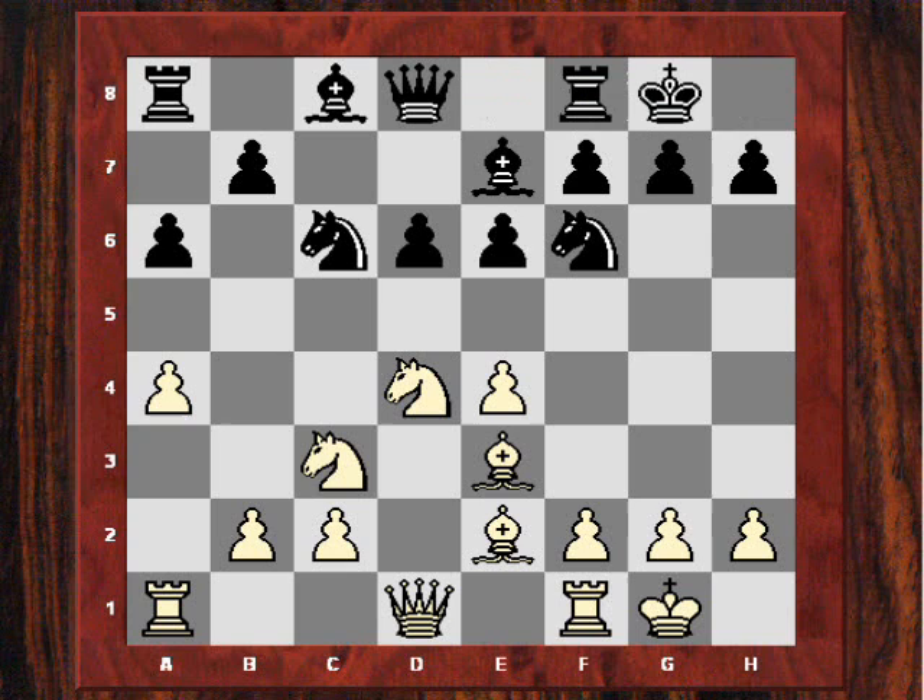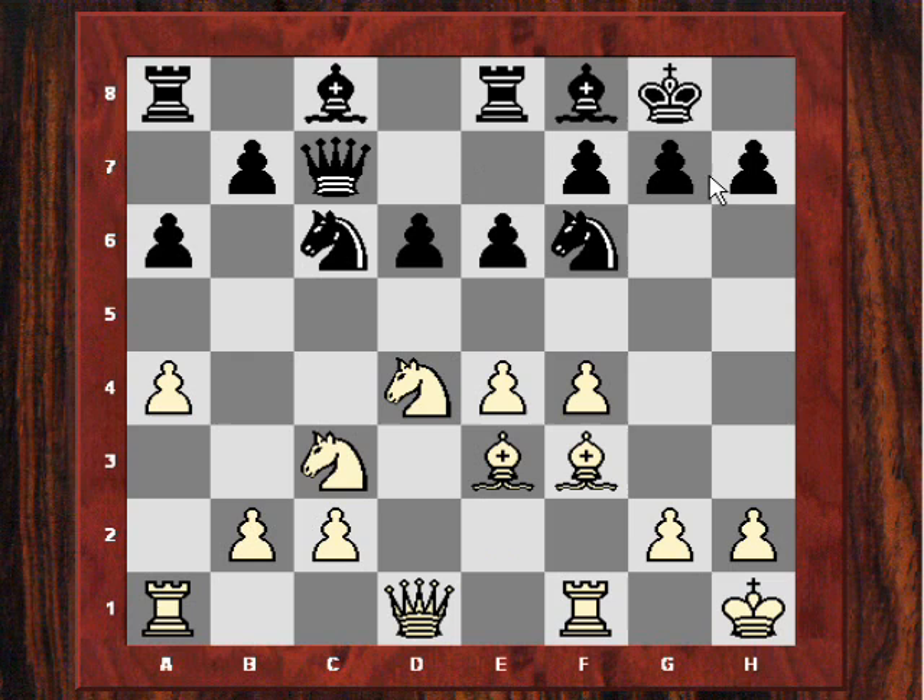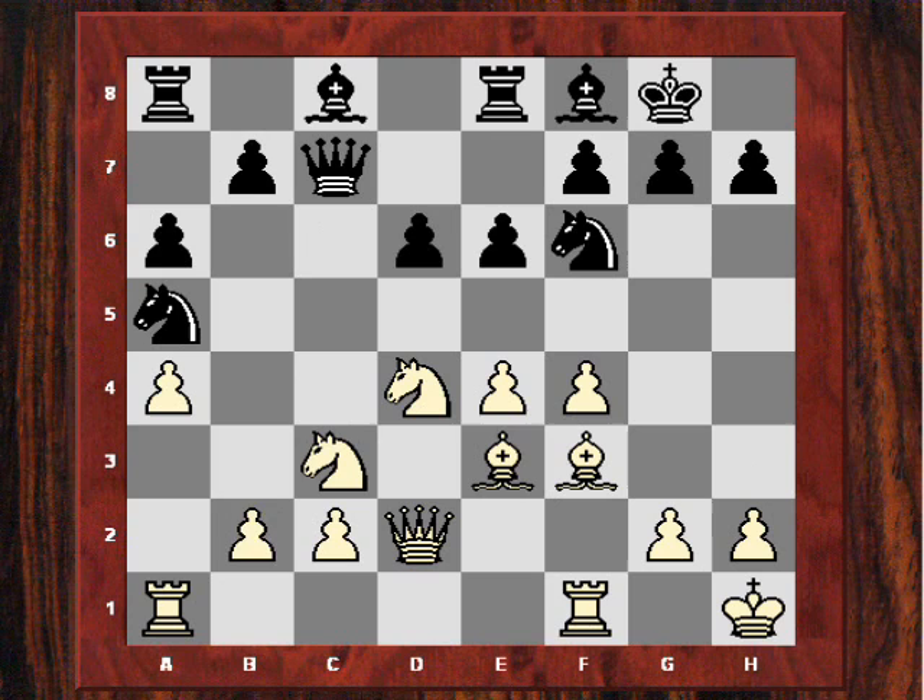We have some fairly standard opening moves here in the classical line. White is preventing black's counterplay with B5 by playing A4. After Bf3 and Bf8, black might be preparing later G6 and Bg7.